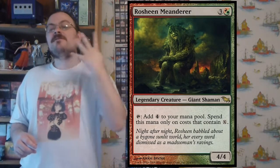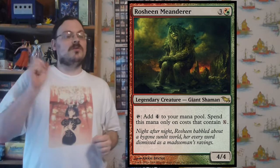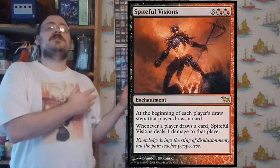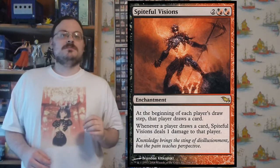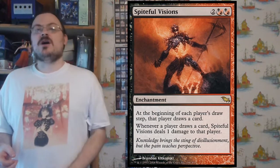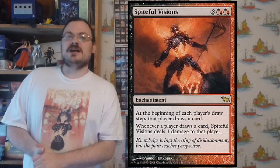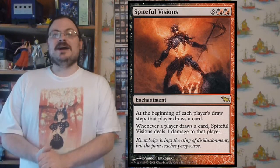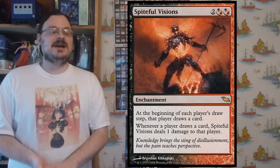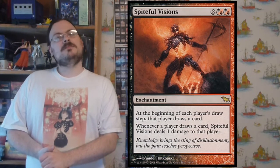Roshan Mentor: tap — add four colorless mana to your mana pool, but only to pay X-spells. If you're playing a green or red deck with lots of X-spells, this gets you four quick mana for them. Spiteful Visions: at the beginning of each player's draw step, they draw an extra card. Whenever a player draws a card, Spiteful Visions does one damage to them. If you have a card draw deck and can prevent the damage or gain extra life, you make everyone else keep drawing and dying. Stack multiple Spiteful Visions and everyone starts taking a lot of damage while you, having played everything first, are drawing the least.